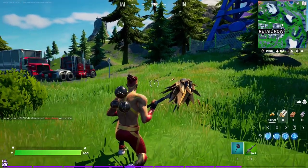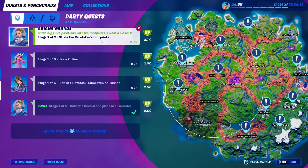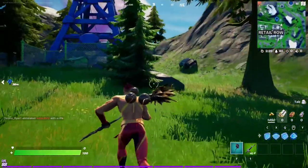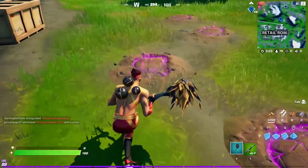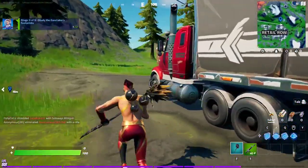For Ariana Grande's second stage of the punch card, you have to study the Caretaker's footprints. The first footprint you can find in Retail Row right around here. Basically you need to go through two of these spots. These are the footprints right here from the Caretaker — just study them. That's one. Now we go to the next one.